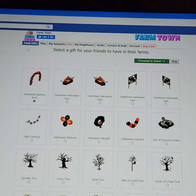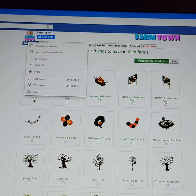So this is your Send Gifts tab on FarmTown — that's where you need to be to start. What you do is take your mouse arrow and put it on top of Send Gifts, and instead of clicking the left button on your mouse, you click the right button, and that screen pops up. You select Open Link in New Tab, click on that, and it will take you to a new screen.